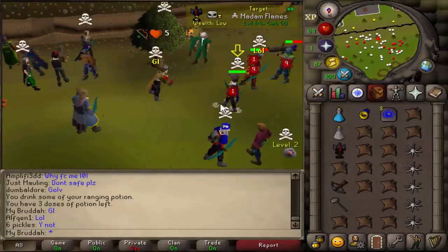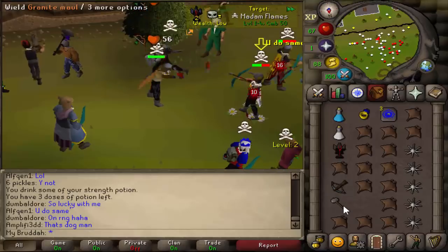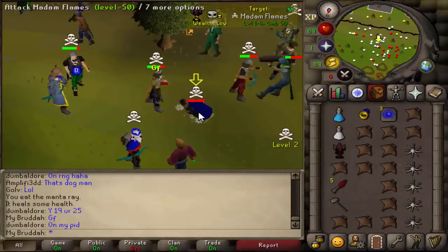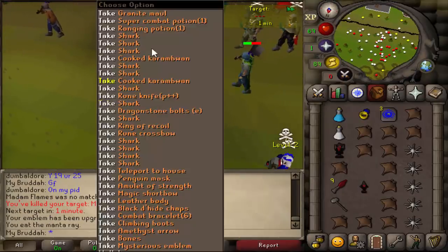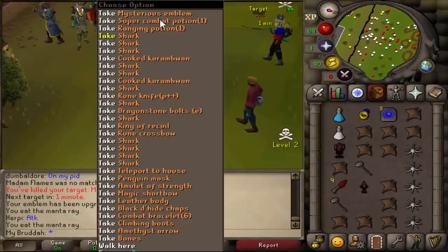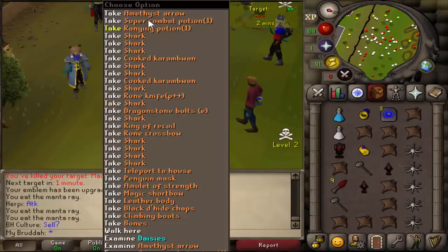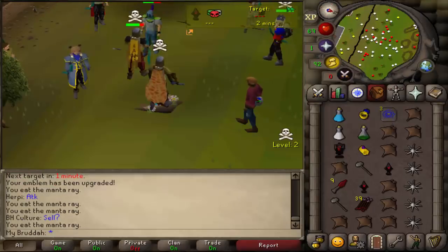Got a fight with Madam Flames. He looks like an MSB Gmauler as well. Hopefully my knives can out-DPS him. They're insane. Gmaul — dead. He has been destroyed. We get his emblem, we get an upgrade to ours, we get a Gmaul as well, and another emblem. We're actually making pretty decent money. Combat bracelet. I'm just eating to make sure I don't get rushed by a Gmaul rusher because people are seeing my knives and they want them.